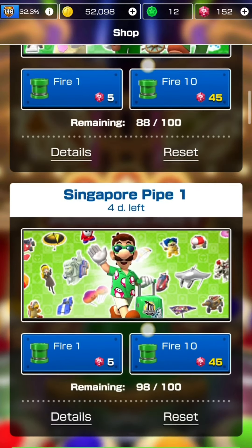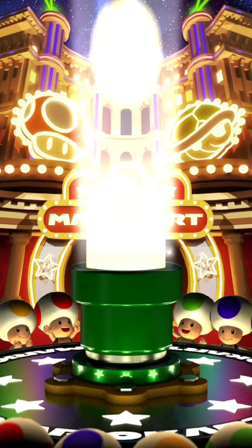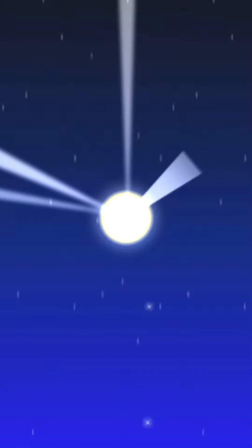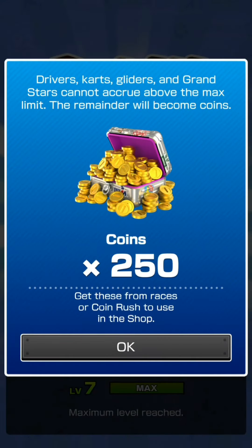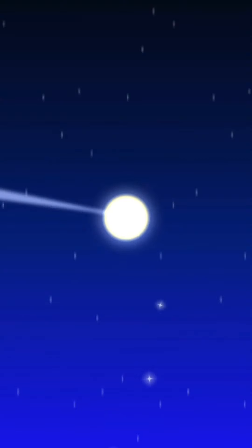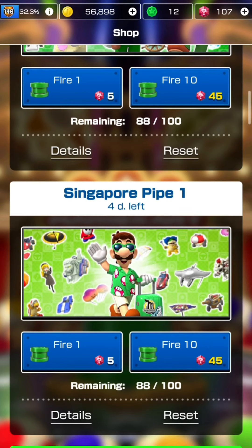Pulling Singapore Pipe 1 now, hoping for Luigi Vacation. Green pipe again - not lucky. Results: Topicro, Ludwig, Baby Peach, Pipe Buggy, Luigi, Koopa Dasher, Ludwig again, Pipe Buggy again, Wendy at level 6, BBIA Parafoil - quite a bomber pipe. Pulling another 10 for this first pipe.